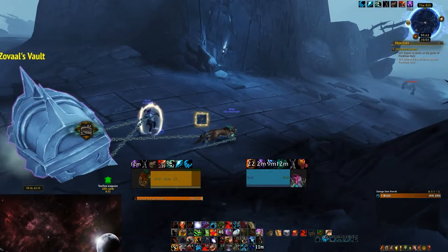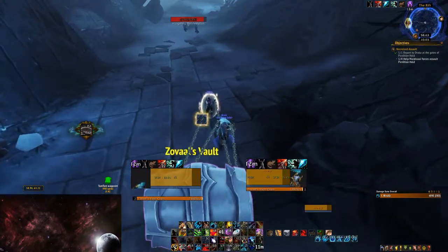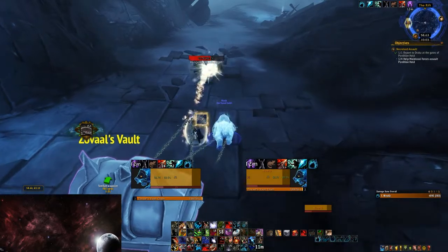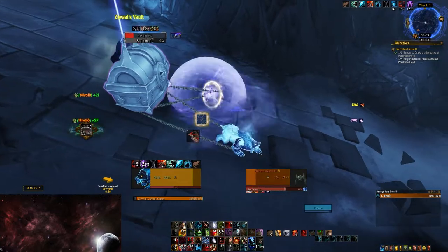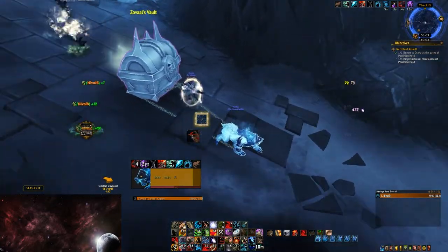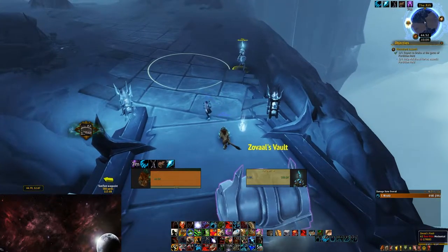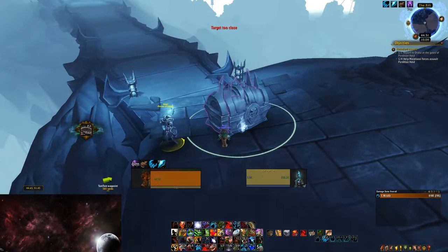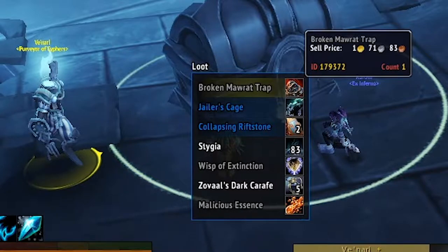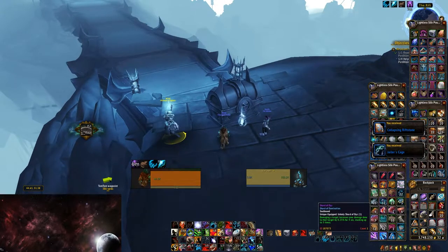Zolval's vault is a huge chest that spawns in several locations throughout the Beastwarden. Once a day, you can drag it to Venari for the loot inside, so just run around trying to find this chest. While dragging the chest, you cannot use movement speed bonuses, as if you get too far away from the chest you will be stunned. Drag the chest all the way to the Beastwarden bridge, across into Venari, and she will open the chest for you. Inside there will be between one and two collapsing rift stones. Each collapsing rift stone has one use, so be careful before using one.